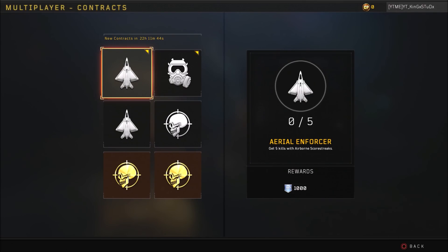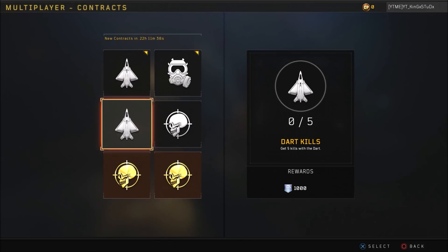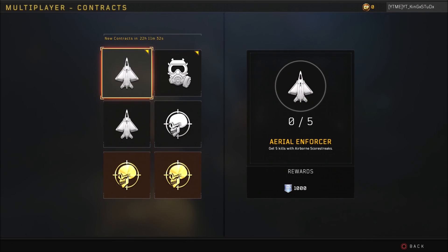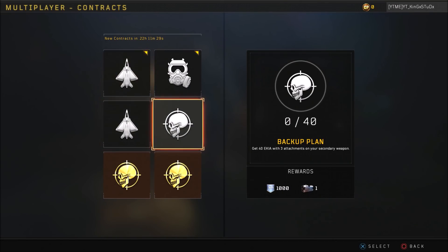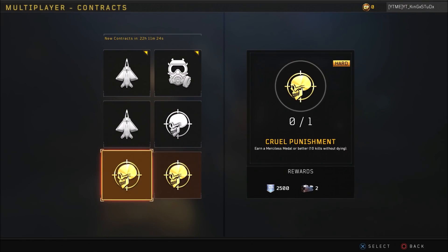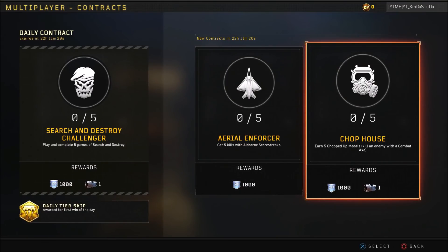I know Black Ops 3 had contracts but they didn't get added until about June 10th or something like that — at least that's when the trailer went live, so I assume probably a few days after that the contracts went live in Black Ops 3. But thinking about it, Black Ops 4 is literally a whole step back from Black Ops 3 and all of these contracts probably should have been in the game since release, but we'll talk about that later on in this video.